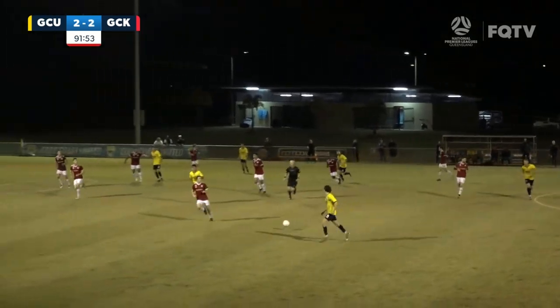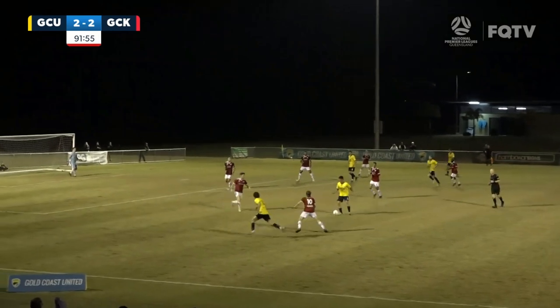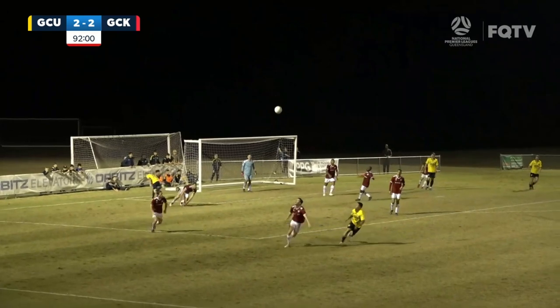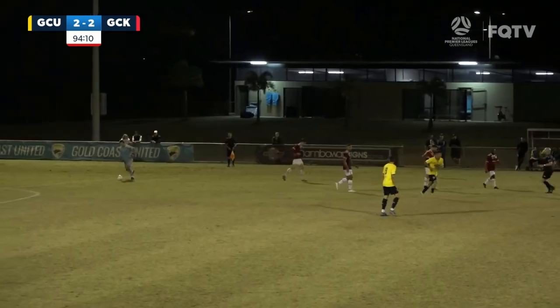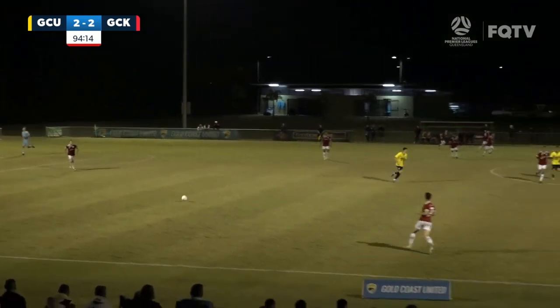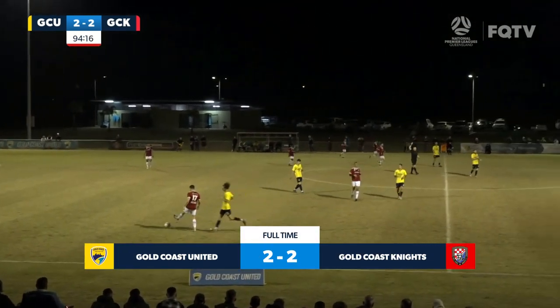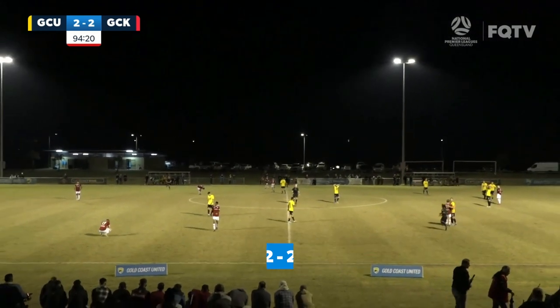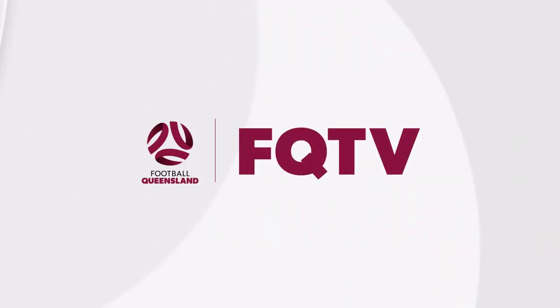Now it's United's turn to try and find a winner. Wayhab has space, he's got targets in the middle, can he find them? A diving header by Ludwig. He'll be eventually taken quickly by Langdon. And that will be all she wrote from the Gold Coast Derby — a 2-2 draw as both sides really went at it in the final quarter of an hour.